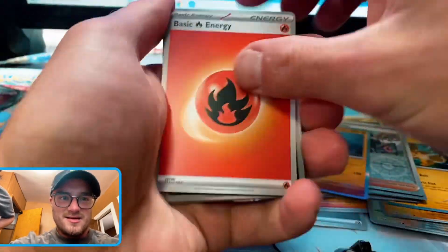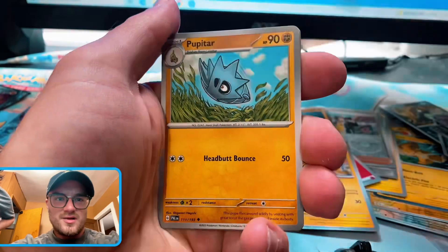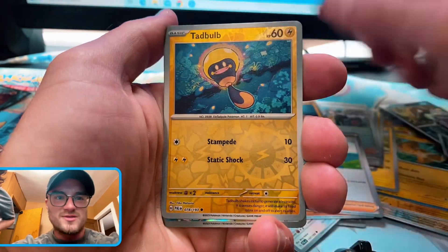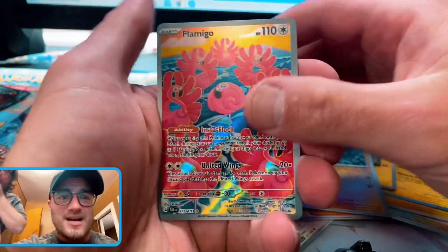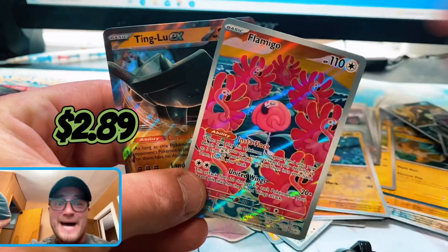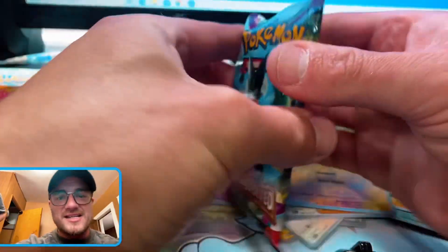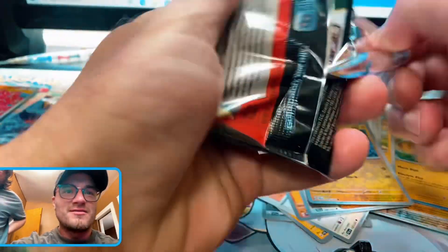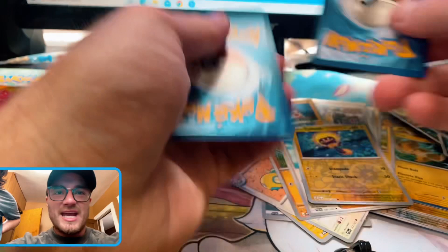Lightning, it's fire — come on now, give them something else. Flamigo illustration! I guess the hitters are in the back of the box, baby. What a — Ting-Lu EX double banger! Alright, now this box is going in. These hits are making up for it.